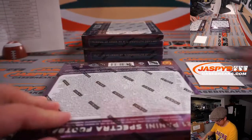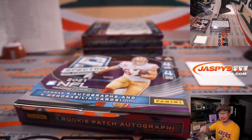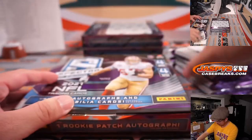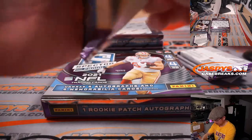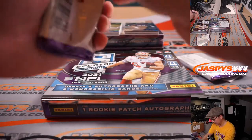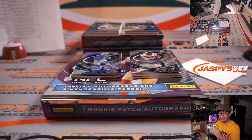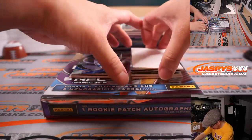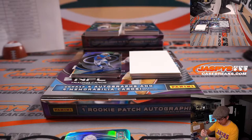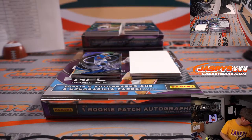Next box — box two of four in this half case break. Second half in the store right now, and not too much Spectra available, so get into it before they're gone. I think that's a redemption down there. Any guesses on the redemption for bragging rights? There are a couple usual suspects by now at this point in the season. There's Brandon Cooks, 25 out of 75 for Nathaniel and the Texans. Kyler Murray die cut, 34 out of 50 — that goes to Arizona 4, it'll be for Logan M.